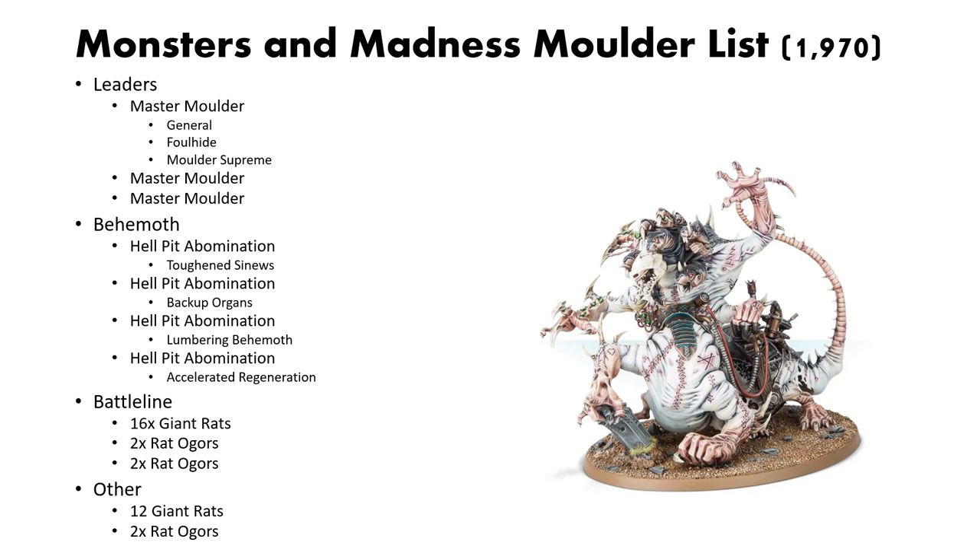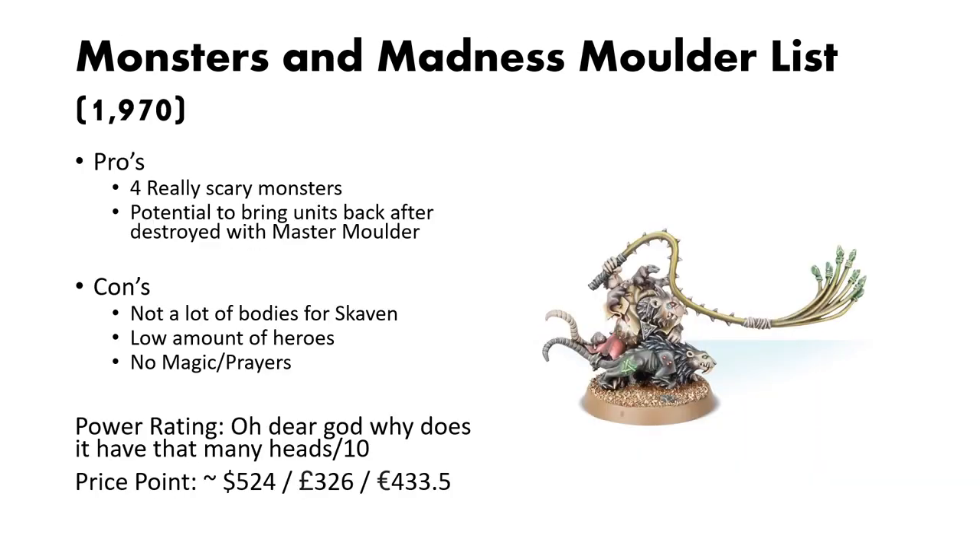For Battle Line, we have a unit of 16 Giant Rats and then two units of Rat Ogres. And then for Other, we have a unit of 12 Giant Rats and a unit of Rat Ogres. Some pros of this army: you have a lot of really scary monsters, and you have a potential to bring back some units after they are destroyed, either with the Too Horrible to Die rule, or with the Command Ability on Master Moulders, to potentially bring back a unit essentially from the board edge. Some cons are that you don't have too many bodies for Skaven, and you have a low amount of heroes. Skaven really likes having a lot of heroes. And you have no Prayer or Magic, so if you're up against a very heavy Magic army, you won't have any defense against it.